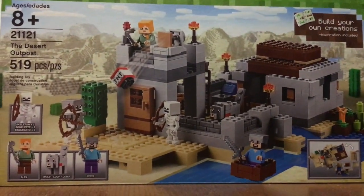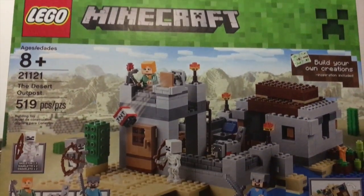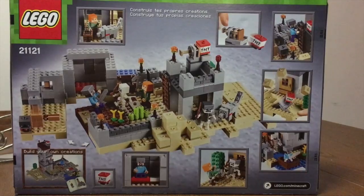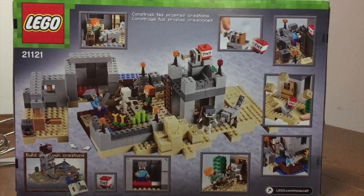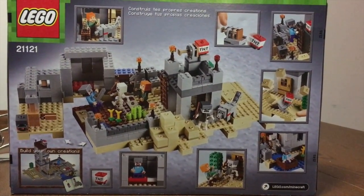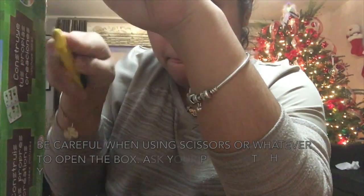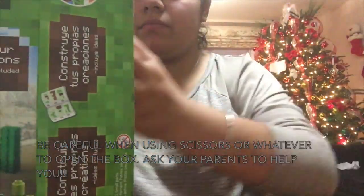It is set number 21121 and it has 519 pieces. It also includes Alex, the wolf, Steve, and two skeletons — one of the skeletons has iron armor. Steve in this set has an iron helmet and an iron sword.